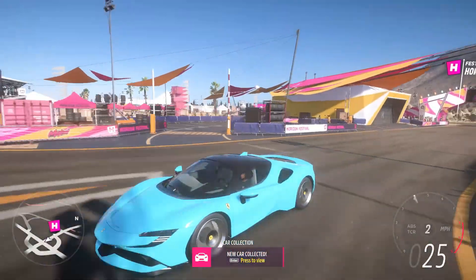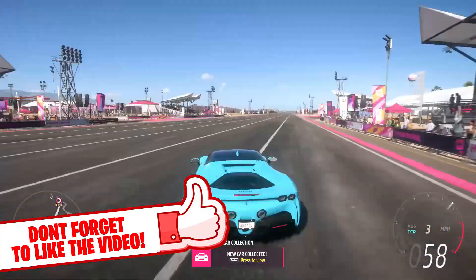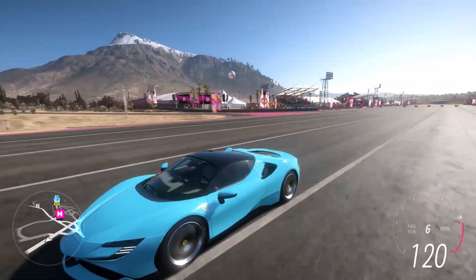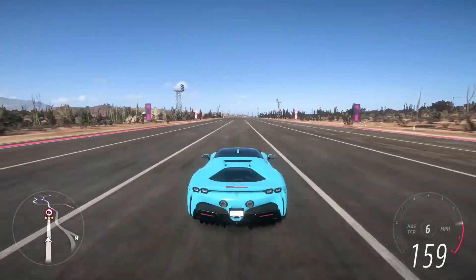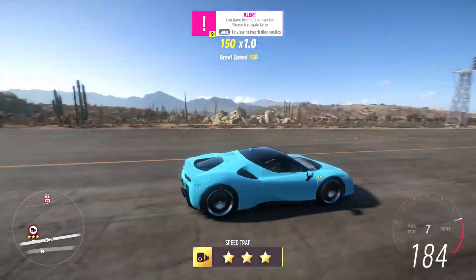A lot has changed in Forza Horizon 5 when it comes to farming skill points, money, and super wheel spins. Because of this, I've decided to dedicate this video to show you guys every working glitch after the patch, so they are all in one location for you to see. Be sure to make use of the timestamps provided to navigate to the various glitches you may be looking for.